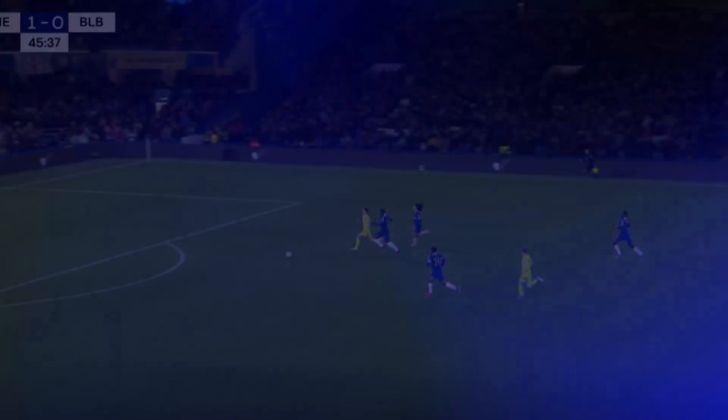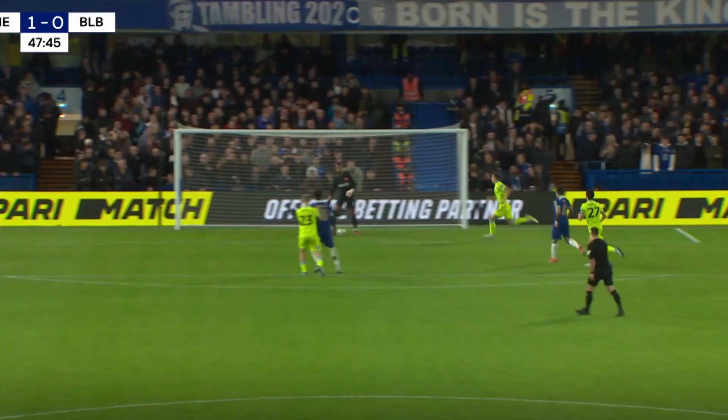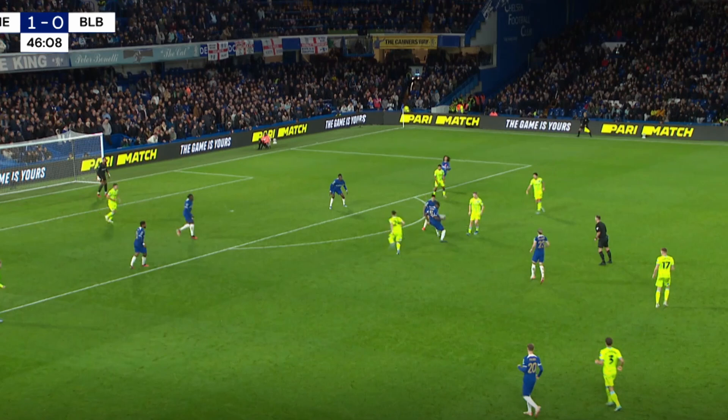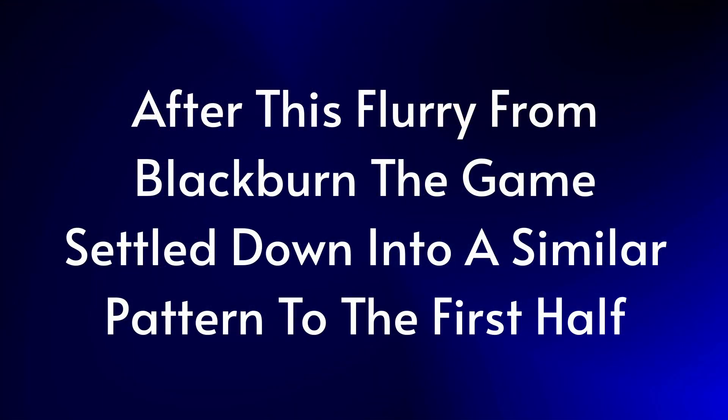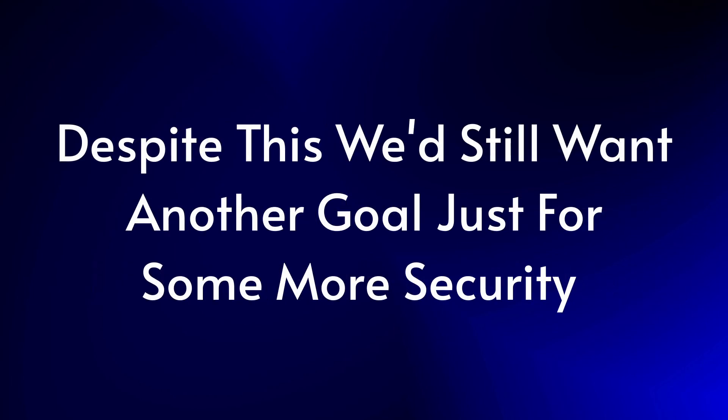Chelsea did extend that lead after a little while. The half started brightly for Blackburn, with them creating a few opportunities right at the start — one for Leonard who broke away in behind but put his shot wide, and another from a lax piece of passing from Sanchez, which ultimately didn't cause too much trouble. After that, the game settled back into the same pattern from the first half: lots of Chelsea possession, not much threat on the counter, and it seemed as if the tie was largely over, though Chelsea continued searching for a goal.